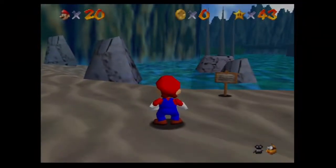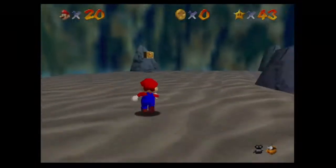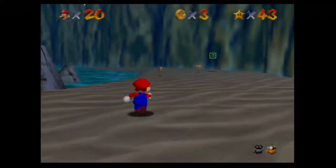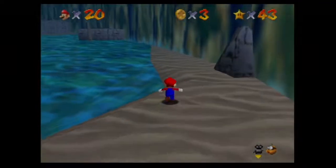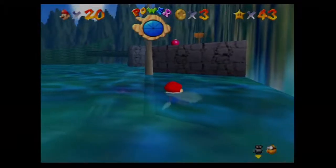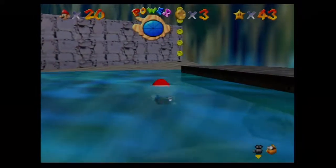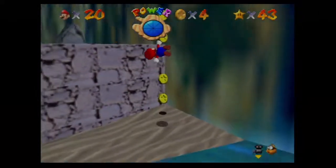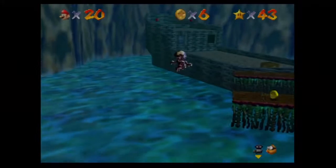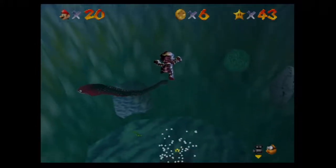Through the Jet Stream — that's our last star mission in Jolly Roger Bay. Here's our metal cap right here. Fun fact: the metal caps were an item in Smash Brothers Melee, so that was their first appearance as an item. We actually want to go over — there's another metal cap box up above this side which we can take advantage of for going through jet streams. I've seen videos of people doing this without metal caps — it is possible if you're really good at swimming.